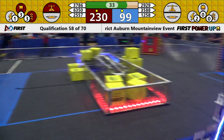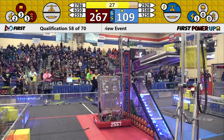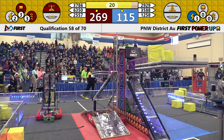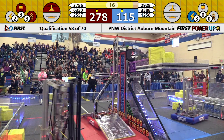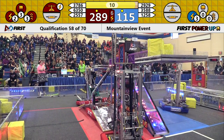Blue is looking to change that. We see the Talon in Blue Bumpers right underneath the scale as our endgame timer starts to count down. SodaBots in Red look to climb — the extra RP can really help them out here. We hear their ramps deploy. They are going to need both of their Alliance partners to drive on up. SodaBots get a little misaligned. We see 6350 and Chargers coming their way on up.